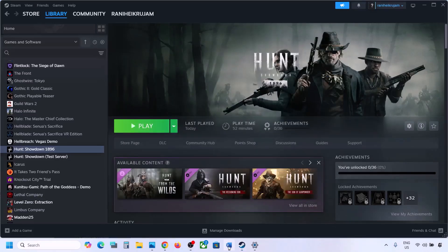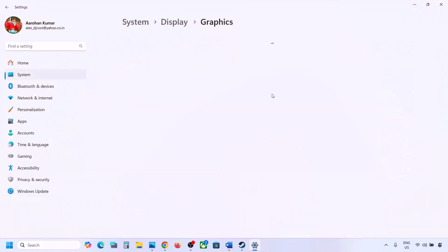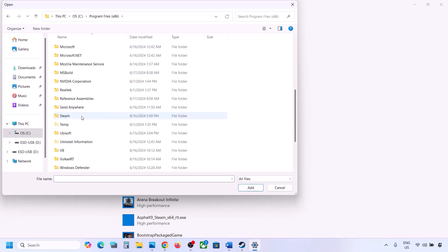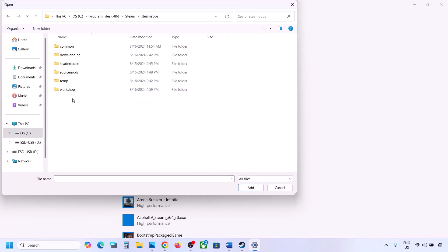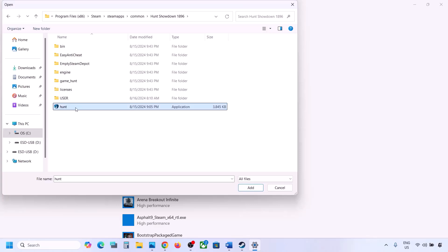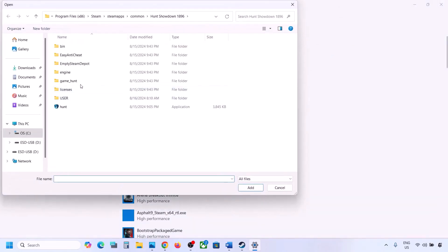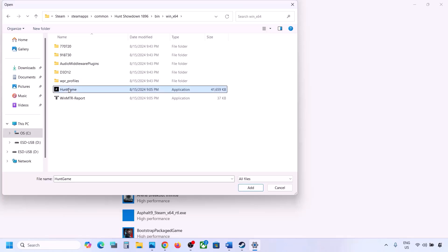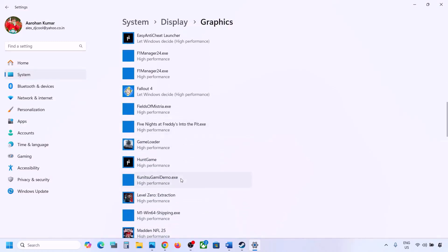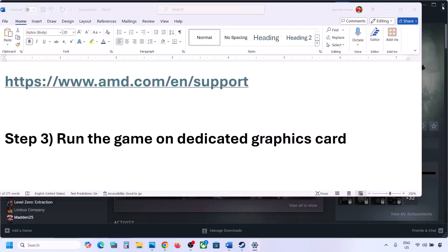The next step is to run the game on the dedicated graphics card. Type 'graphics settings' in the Windows search box, go to Graphics Settings, and click Browse. Navigate to the game installation folder: C drive > Program Files (x86) > Steam > steamapps > common > game folder. Select the game exe file and the anti-cheat file, then click Add. Also browse into the bin\win_x64 folder, select the HuntGame exe file, and add it. Once added, click on the game, click Options, select High Performance, then click Save and launch the game.